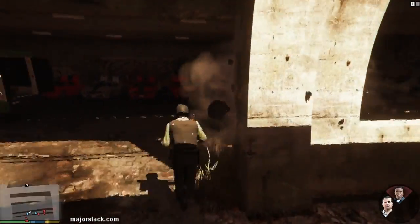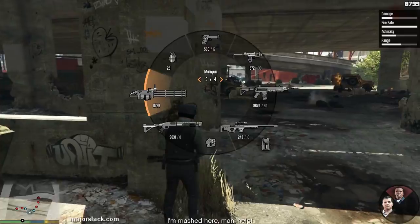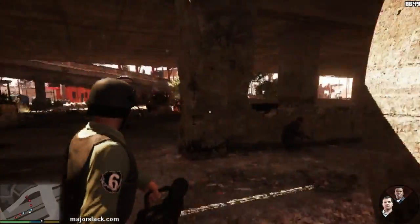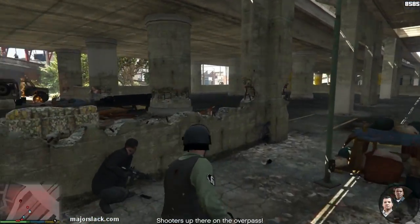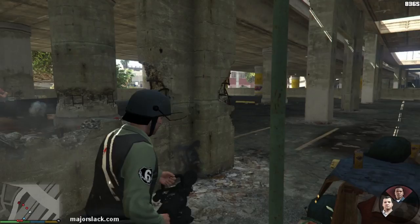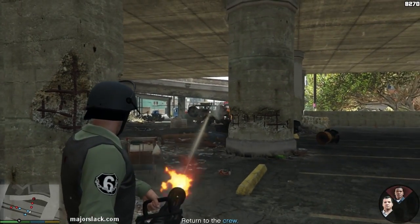Now I see Franklin is suffering a little bit. He's in the red, so I'm going to cover him. Now out comes the minigun. There's Franklin right there, so it's no big deal - he's in cover. There's a health pack right there. I didn't notice that.